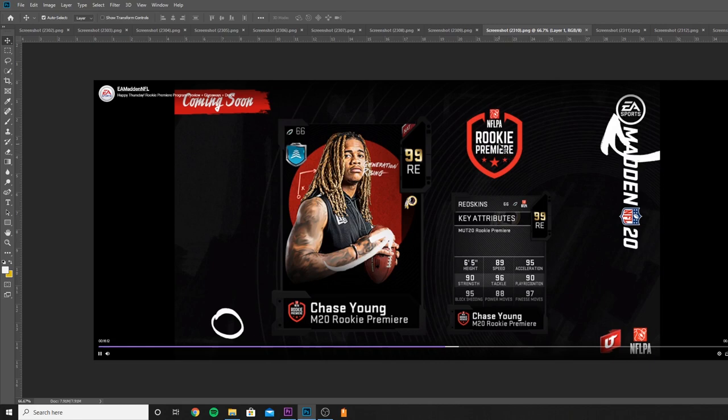Chase Young, 99 overall defensive end. Overall this card is super solid. A lot of these cards look similar to their draft cards, so they're not going to be the biggest upgrades — imagine them as a powered-up version of their original draft card. 89 speed, 95 acceleration, so he's going to be super athletic. The finesse move is high and the block shed is high enough. He's a good end — probably not at the very top, but he is up there.